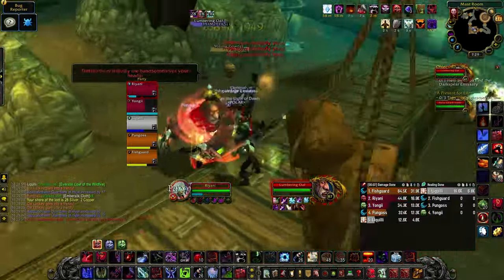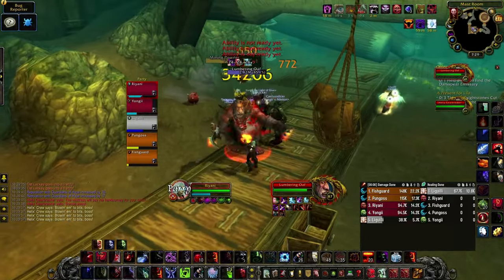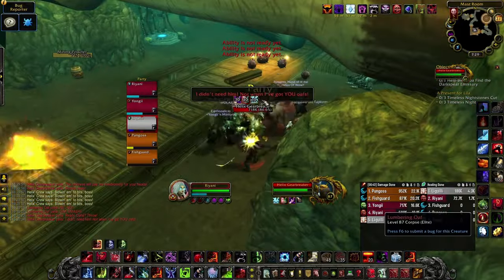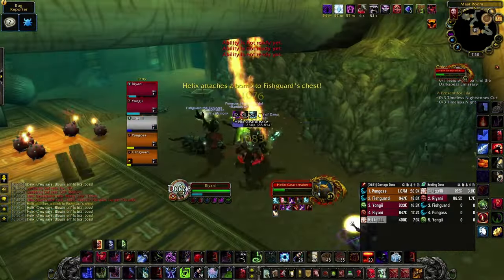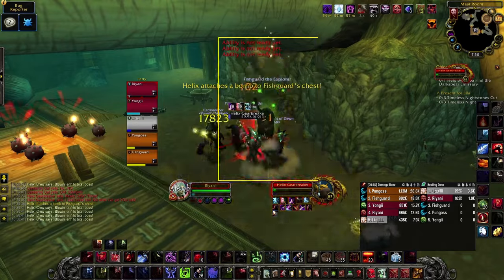The second boss has two phases. In the first phase, he'll drop bombs on the ground under players — stay roughly stacked and move in a clockwise manner. He'll also pick someone up and smash them into the big log. Once the first phase ends, the second phase begins. There will still be bombs on the ground, and he'll attach a bomb to someone's chest. Stay under the log to avoid taking fall damage on the way back.